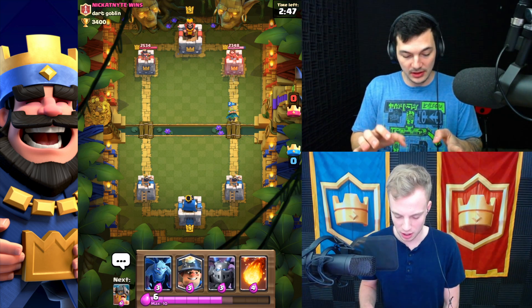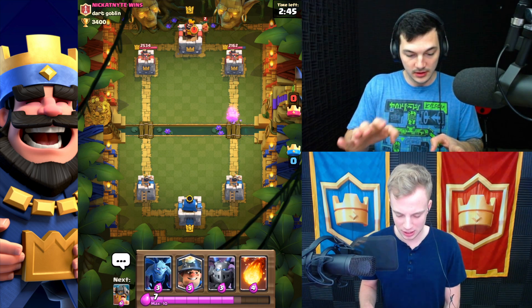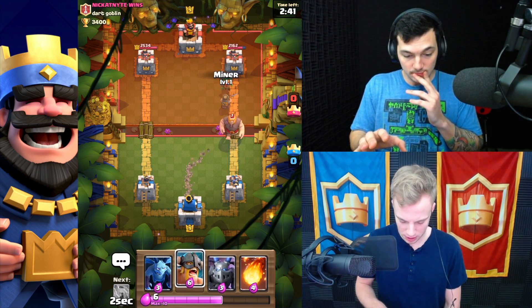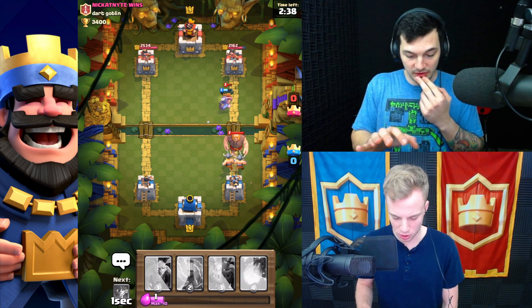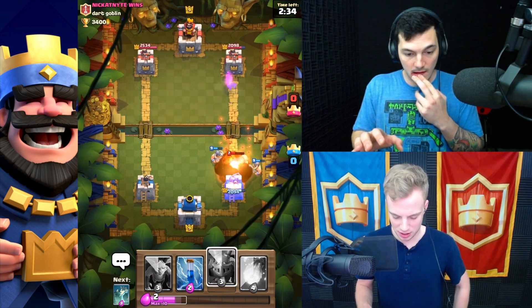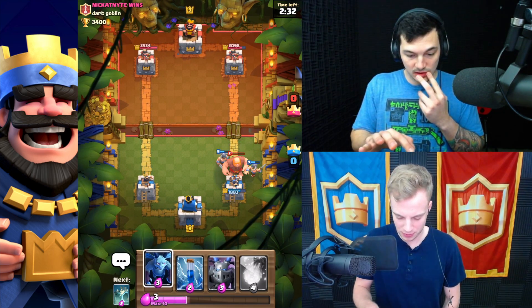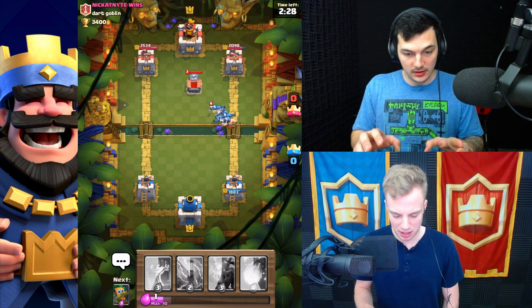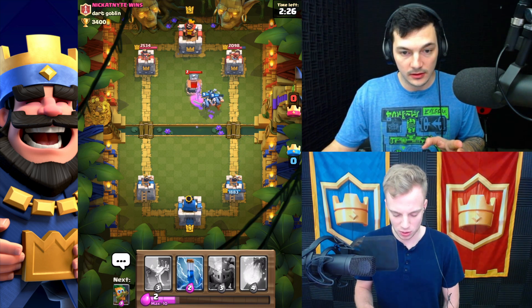Do I have to defend a Dart Goblin or how does that work? I guess you should. That was a good bit of damage by itself - I literally haven't really used it. Yeah, neither have I. I'm gonna mine her down. I bet it's two hits. Oh that was dirty. You can see how squishy he is. He's pretty squish right there. I wonder what combinations are gonna work best. I'm guessing like a tank with the Dart Goblin, sort of like you were doing there.